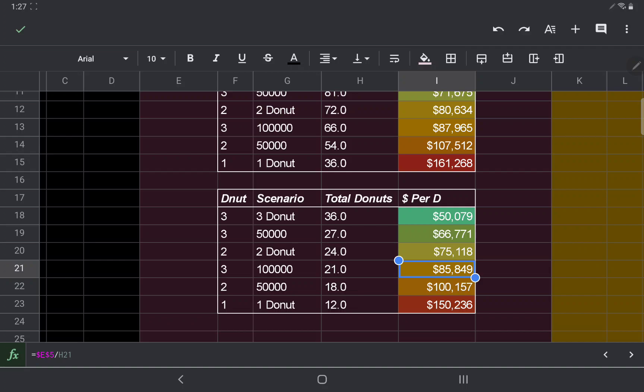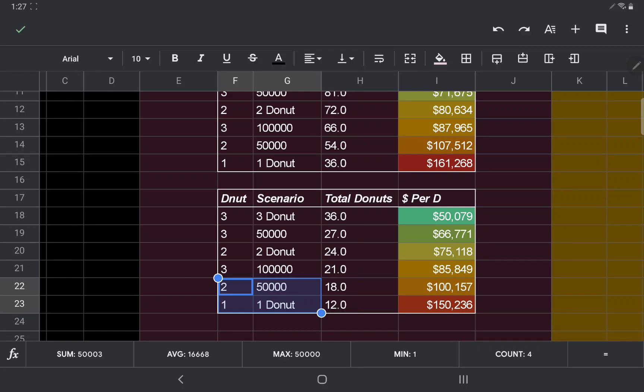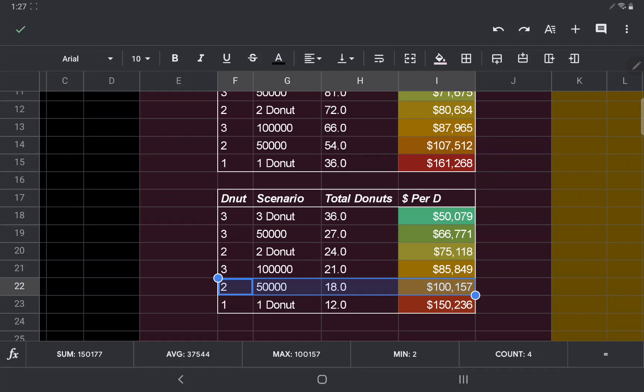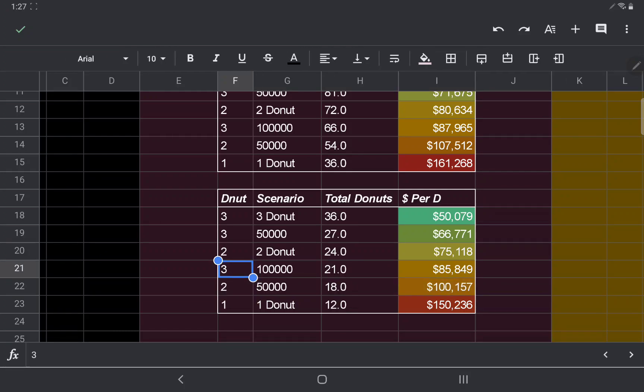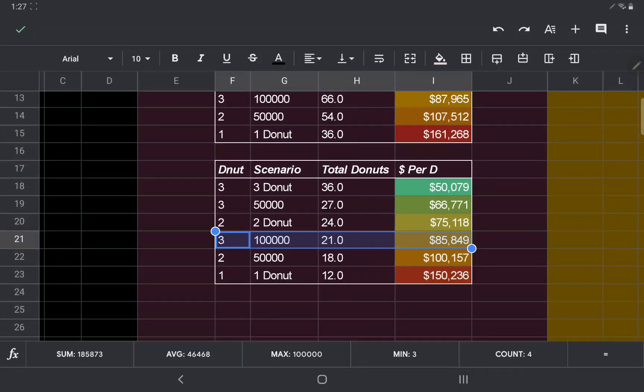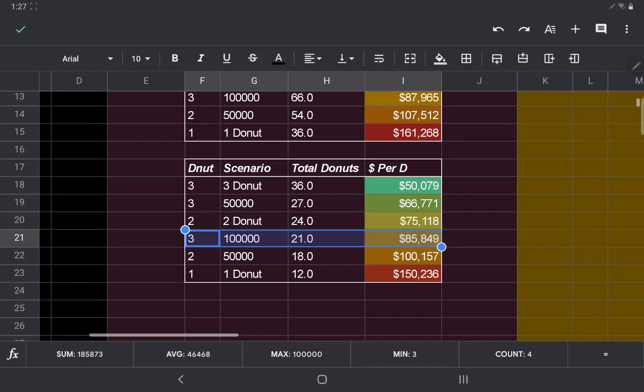You can get three donuts on the first try at $50,000, which gives you $66,000 per donut. Or if you miss, it's $85,000. So the risk is real — very much up to you. And obviously, if you see one donut, you move on and never pay for two donuts. If you're at two donuts, go for the three. You can see the price per donut there. These are the different scenarios — where are we going to land?